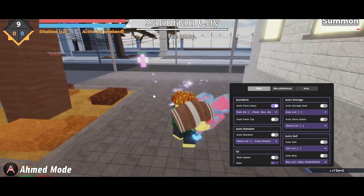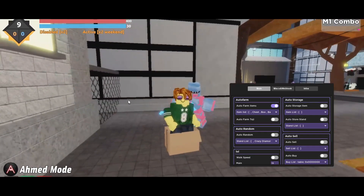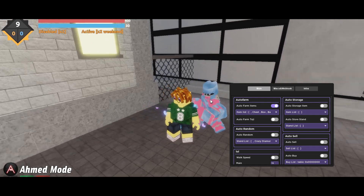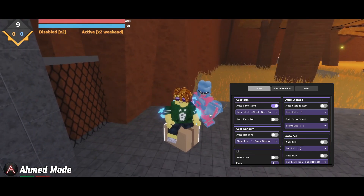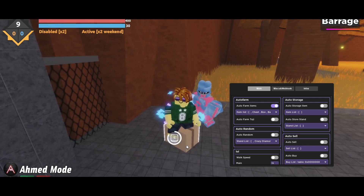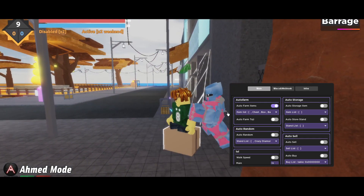You can also get a barrier here — we got our Rococo as well. The script is working pretty fine and it's very OP. It's basically about farming in the game. If you enjoyed, please leave a like and subscribe for more. As always, I'll see you guys in the next one — this is Ahmad Mood, peace out.